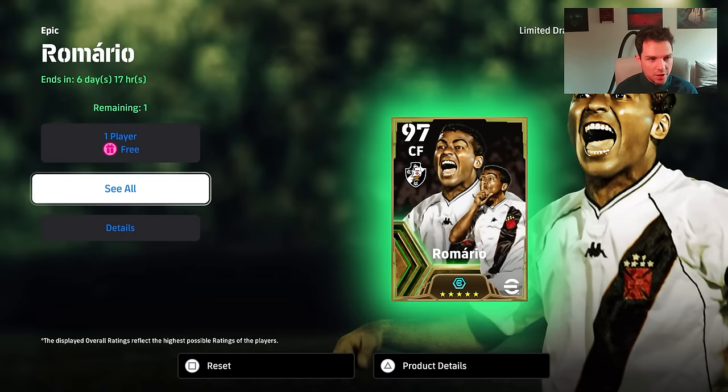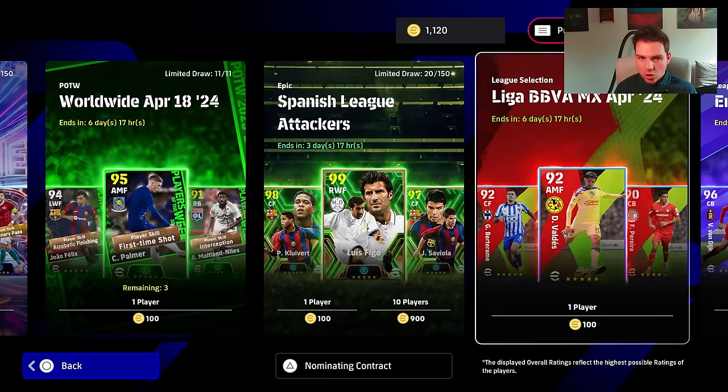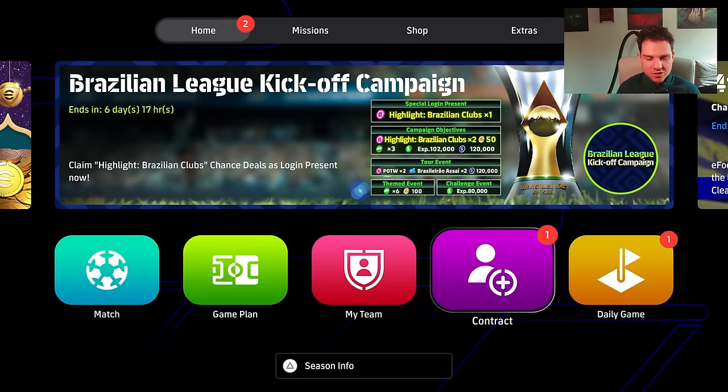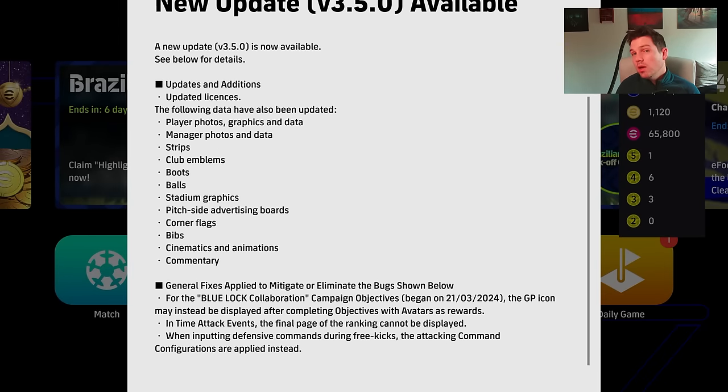It's only 50 spins and we will spin on our live stream for him. The rest of the stuff is just ongoing — there's nothing else being updated. A few more packs I thought would come haven't come yet; maybe they'll come on Monday or next Thursday. No new managers either. As for the patch notes, they've updated licenses — player photos, manager photo strips, club emblems, boots, balls, stadium graphics — all of that. General fixes applied to eliminate bugs are listed below.